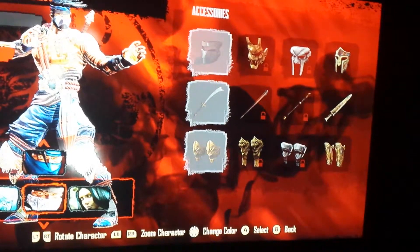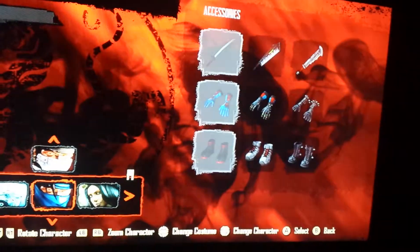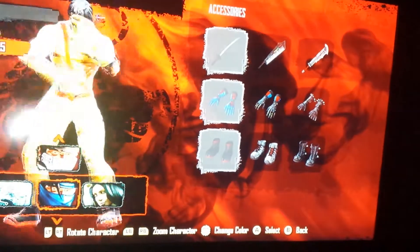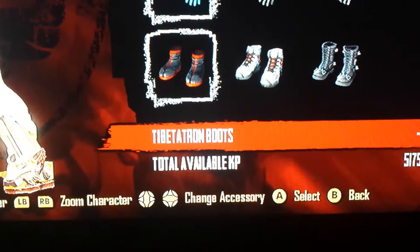So when you select Jago, you're going to go over and select all three of his last ones. Then what you're going to do from here is go to Classic Jago and pick any color you want. I'll go with four because it's my favorite.